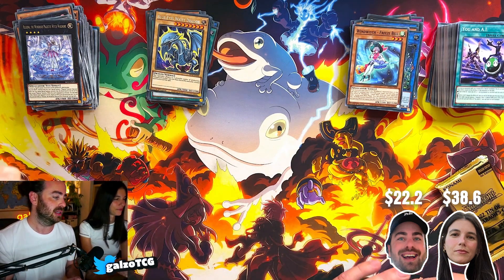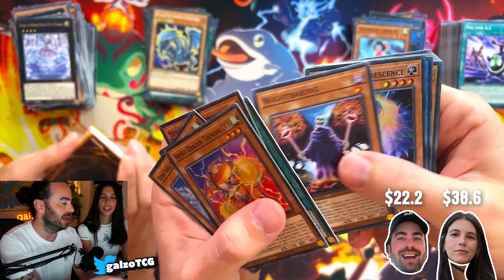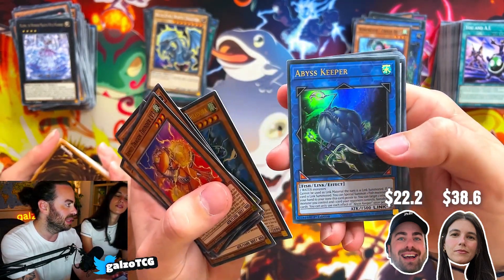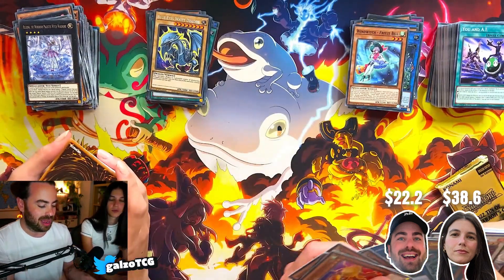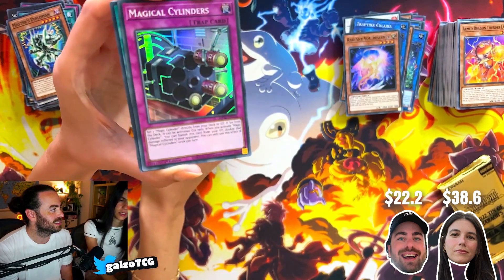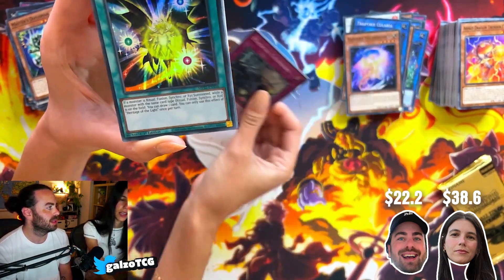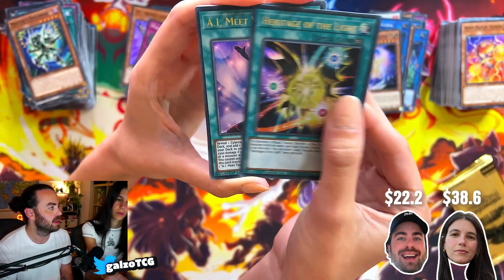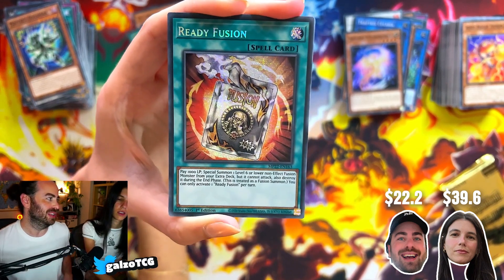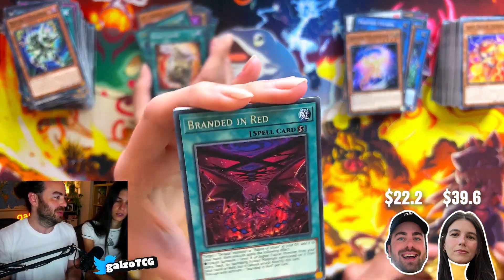Let us know in the comments if you want us to do another episode like this. My second booster of the last tin: the Radiant thingy again, Trap Crypts again, Miradora, the Abyss Keeper, and another Ruddy Rose — kind of crap. I got a Snout, the Armed Sage, the Magical Stars, Heritage of Life, and the Secret — oh, Ready Fusion! That's a pretty good card.